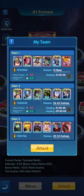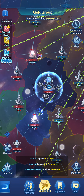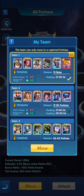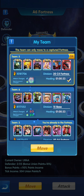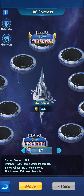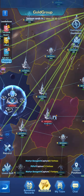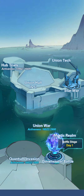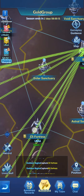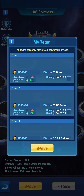Currently I have zero attack charges so I cannot attack — I have reinforcement charges but those only allow me to move heroes into different fortresses. I'm going to move all my teams together into one fortress and I'll choose A6, because every union will try to take and attack it. If the game freezes and you can't move, just exit and re-enter.